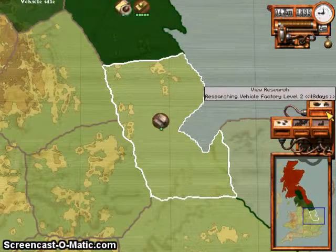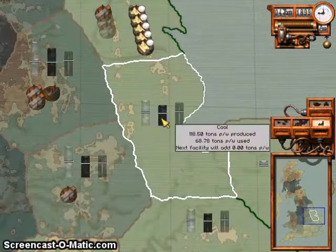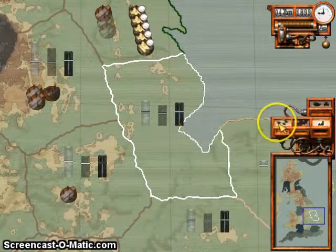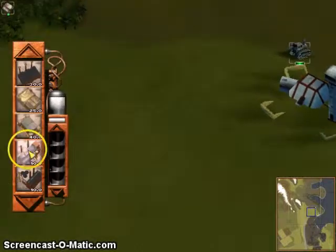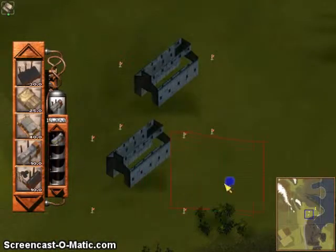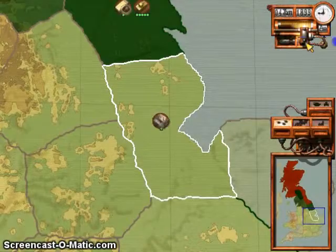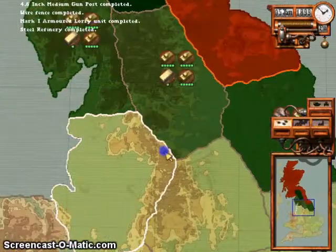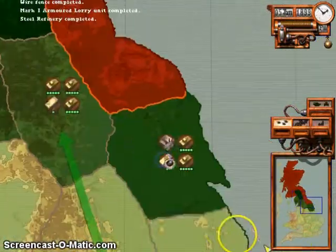We'll build the vehicle factory level 2 later — that should take 40 days. That was fast. Maybe I should consider an invasion soon.